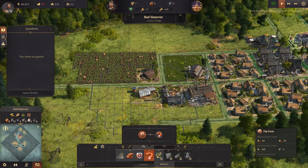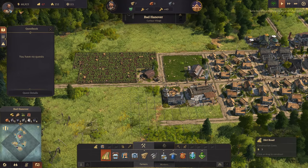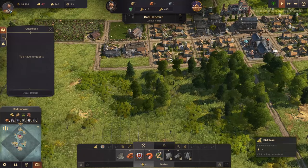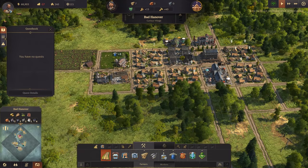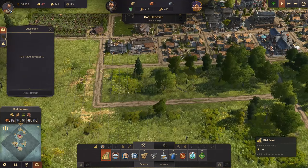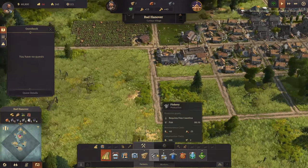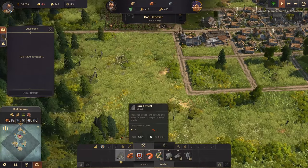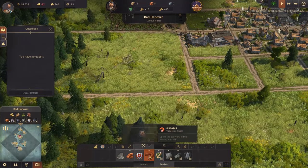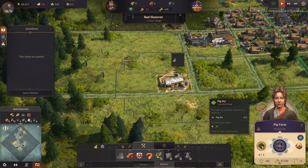Let's have a pig farm. Let's cross that section off there and I'm just going to use the basic dirt road for now just to give me a layout. Grids everywhere - everyone loves grid town, right? If we do another one along here, then we'll do a pig farm down here. We can put five enclosures.